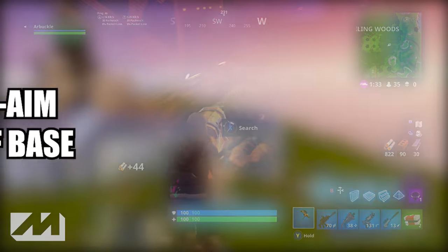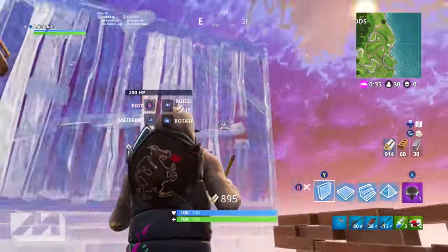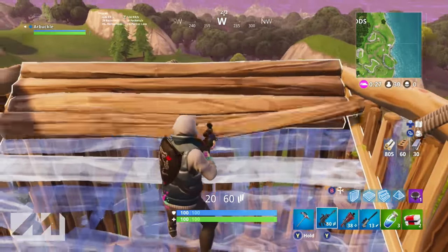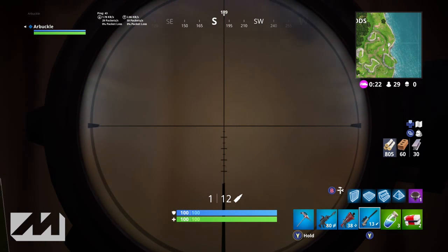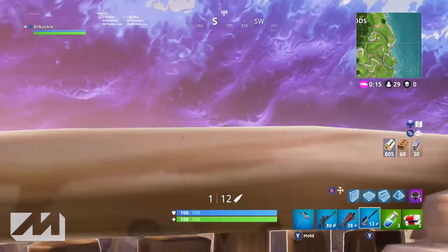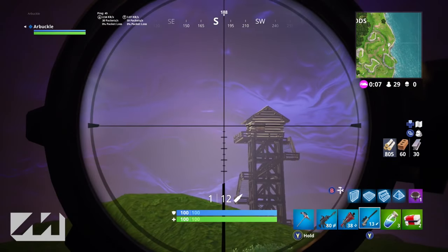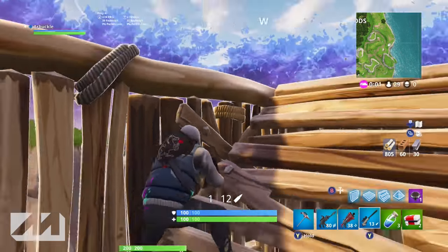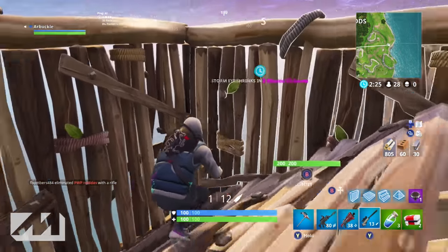The third tip is to safe-peek and pre-aim through the cracks of your base. You can't do this with steel, and only a little with brick, but when you're building with wood you're able to see through those cracks. I saw a video on Twitter of a guy who nailed an entire squad — not with a sniper, I think it was with the hunting rifle. He was pre-aiming from a distance, using the crack through the top of his wooden base to locate where they were, then popping up to shoot and popping right back down within a split second. He hit all four guys — it was incredible.